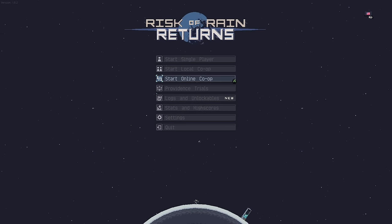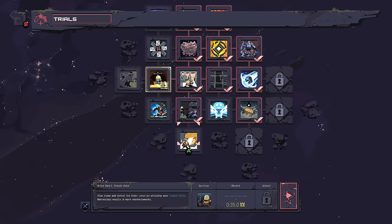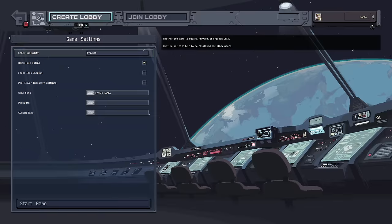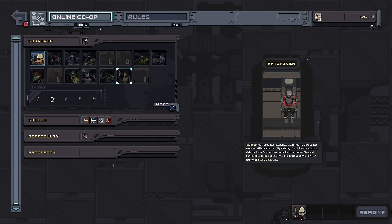Welcome to Risk of Rain Returns. I played the original Risk of Rain game for many years — it released in 2013, ten years ago. They released this on the ten-year anniversary of the first game. This is a completely updated version; it's much cleaner. You can now play co-op without doing all the crazy connection stuff. There's also Providence Trials, which are interesting trials. There's new characters too. I'm going to start the online co-op here and set up a lobby. We've got my friend Gio here today to play around with us.